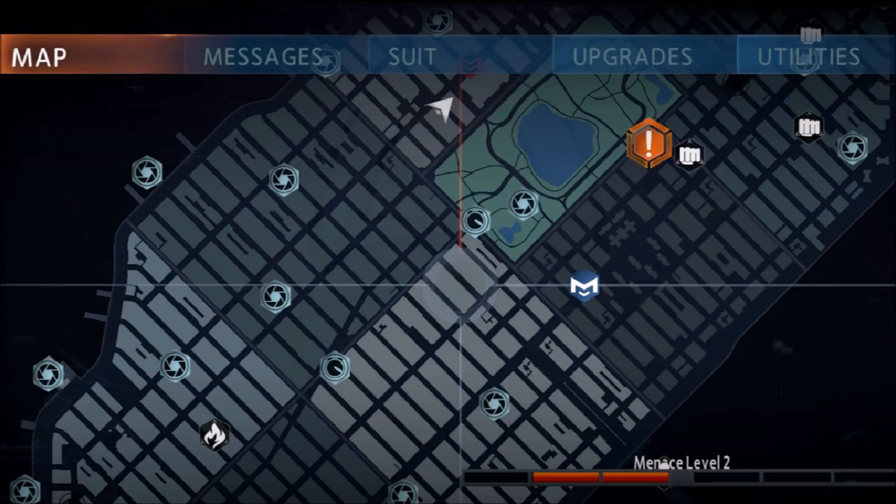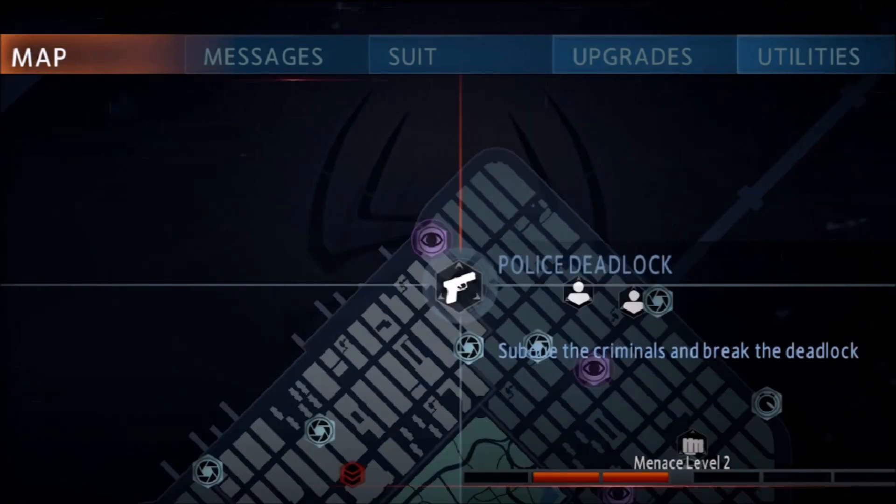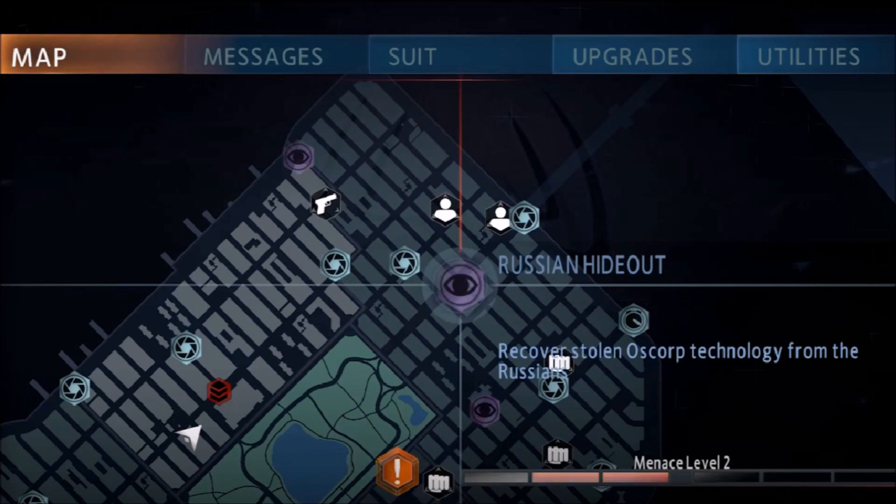Peter now has an in-game cell phone, similar to the first game, although I don't think it's another Oz phone like in the first game. The in-game cell phone allows you to track all the activity going on in the city. In the walkthrough trailer they showed icons for: a photo investigation mission where you take a picture of a suspicious situation; a police deadlock where you subdue criminals and break the deadlock; rescuing civilians from things like burning buildings; and going to Russian hideouts to take back stolen Oscorp technology.